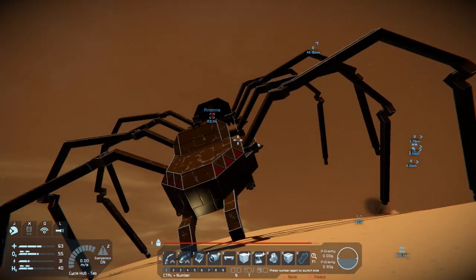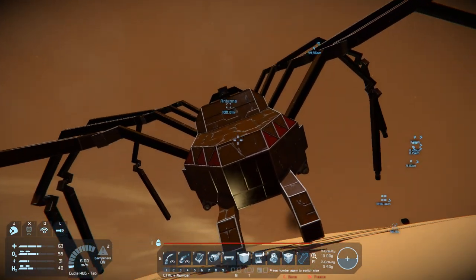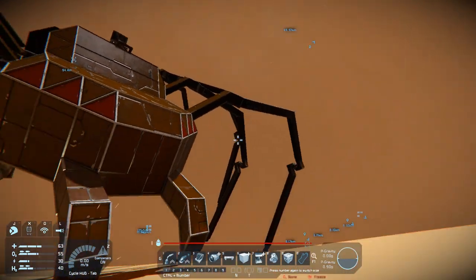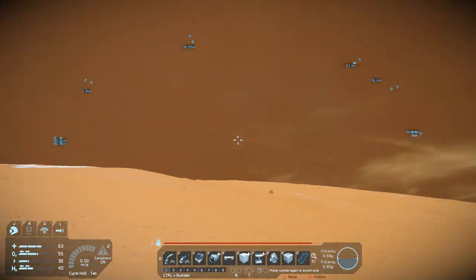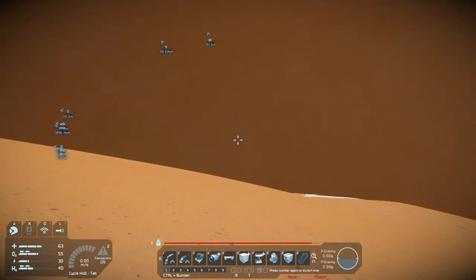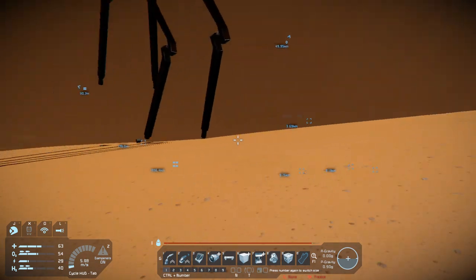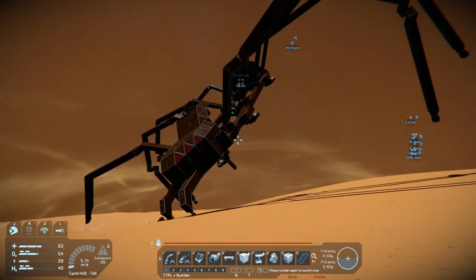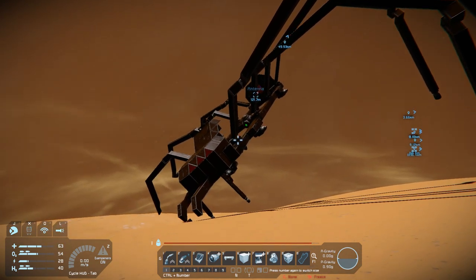I think we're going to call this one here — I'll probably leave this spider on its way to the center of Mars. Next episode we're going to head back up, get that ship running, head back to home base, and start doing a few things over there — get some more uranium going and check out some more planets. Anyway, thank you all for watching. I hope you enjoyed it — if you did, leave me a like and I'll see you in the next one. Later.